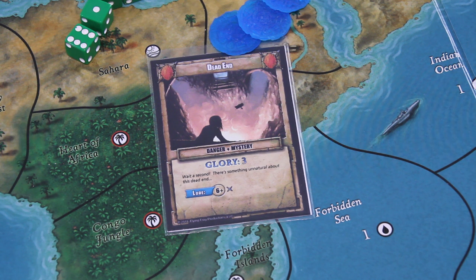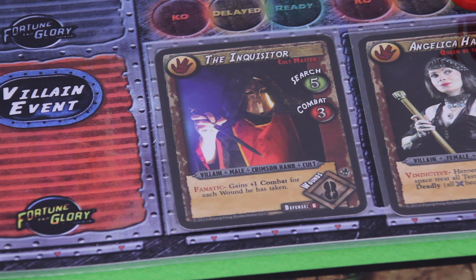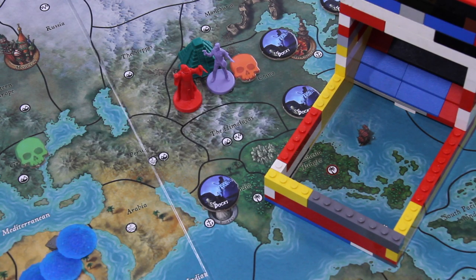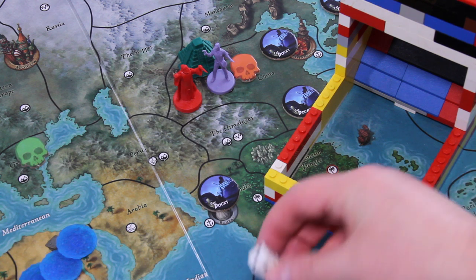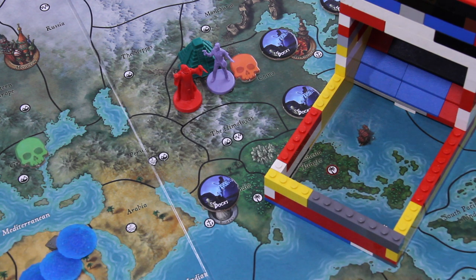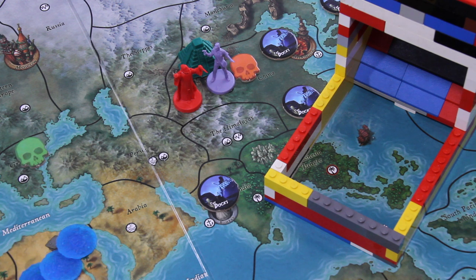If I want to press on, I have to sneak by the villain. He has a search rating of 5 — I name a number from 1 to 6 and he rolls 5 dice, and for each die showing that number, I have to fight him for a fight round. Five has been my lucky number so far, so I'll announce 5. If one or more dice show 5, I have to fight the villain. Let's roll those dice — and yes, I do have to fight one fight round.